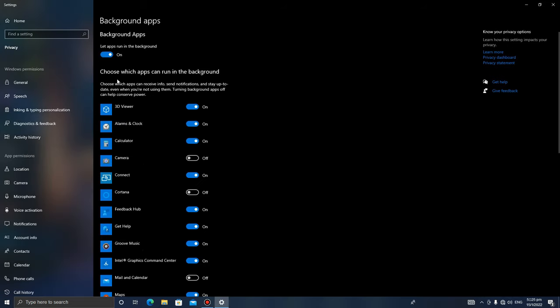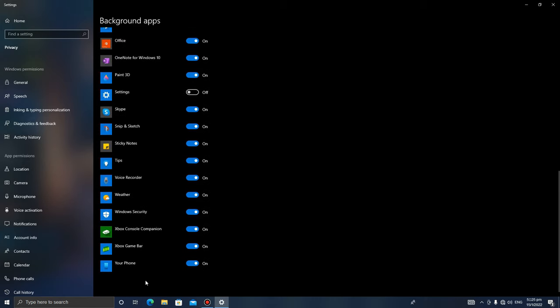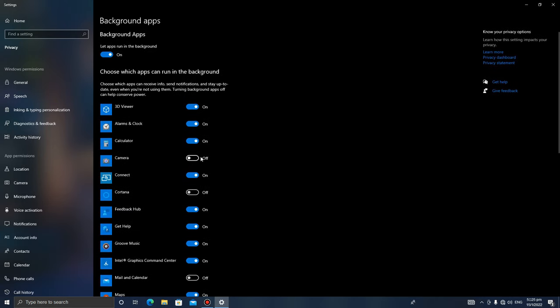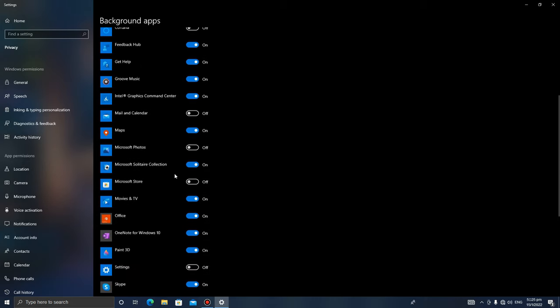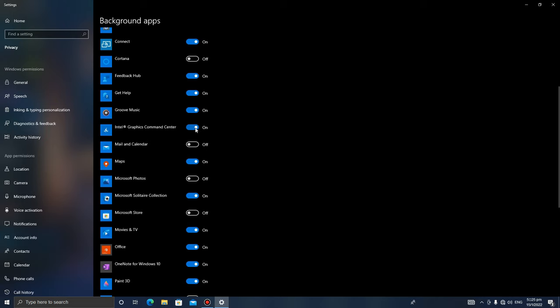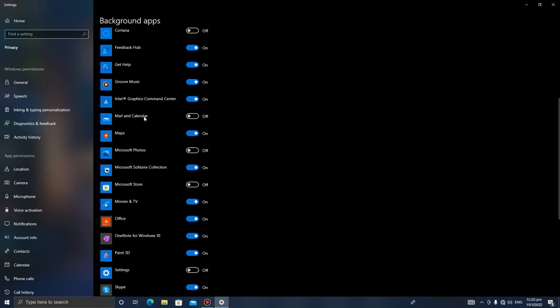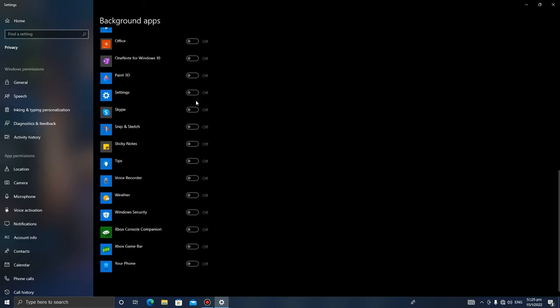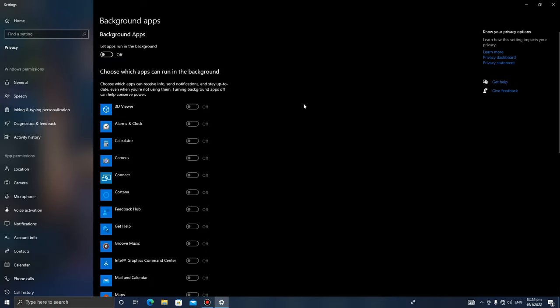These are the background apps — 'choose which apps can run in the background.' I recommend you guys to turn all of them off. But if you want to keep your camera on for making videos, or keep your Intel Graphics Command Center on, that's fine. But if you just want to turn all of them off, which is what I do, you can do that. Your computer should be moving faster with everything off.